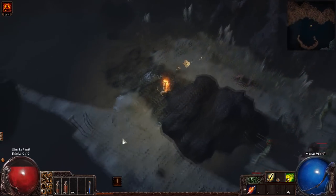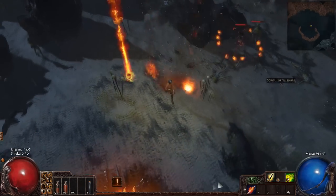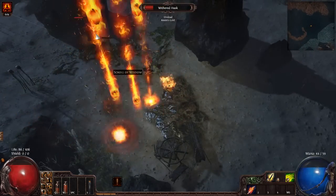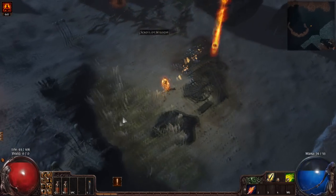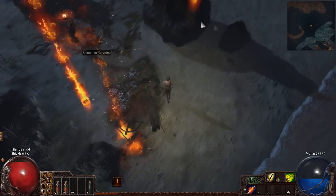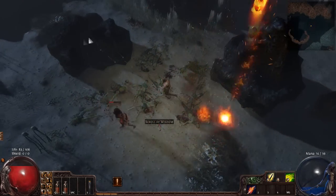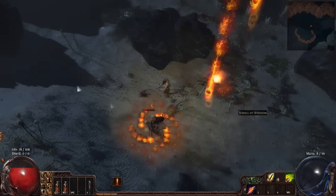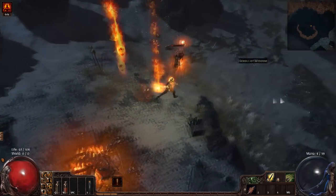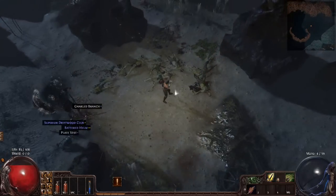If you stand still in firestorm you'll take a lot more damage. We've got a little life gear on, so if you picked up a coral ring you'll survive it more easily. Don't let it whittle your flasks down or it'll make engaging the boss harder. Shoot and move — if you're melee you can run in, attack, then move to avoid the firestorms. Looks like she only uses firestorm, not fireball. And there we go — cool death animations in the game now.